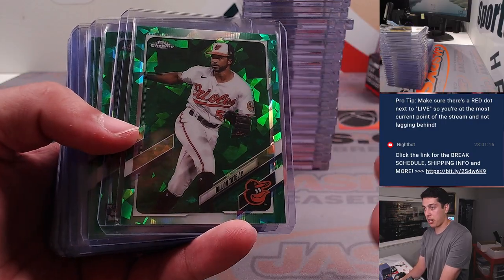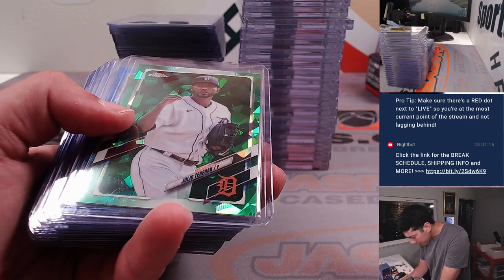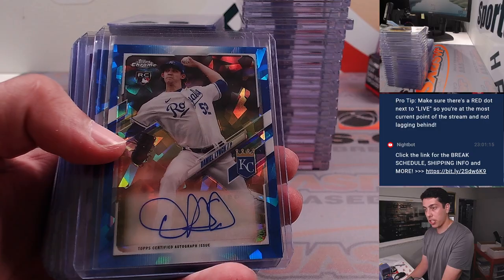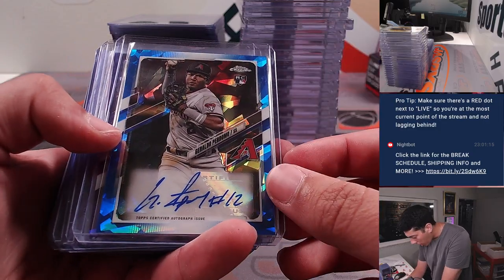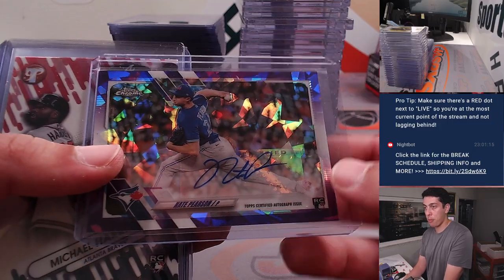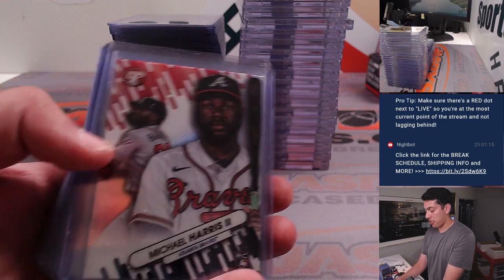Got a Jazz Chisholm. All these greens are numbered out of 50: Dylan Tate, Nick Nelson, and Julio Tehran — all out of 50. Then we had a Daniel Lynch rookie auto, Geraldo Perdomo rookie auto, and a Nate Pearson purple rookie autograph out of 10 — 9 of 10. Those were from the Sapphire boxes.